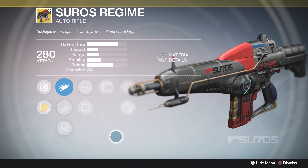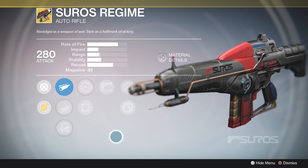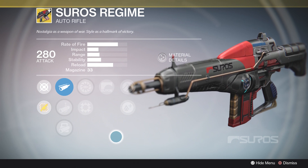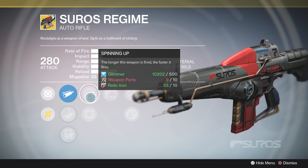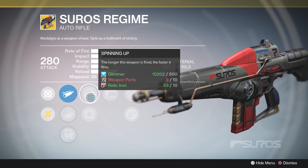Next up for our exotic weapon of the week we've got the Suros Regime. Suros Regime is a good weapon — it belongs to the high-impact archetype that recently got buffed in update 2.2. However, for PvP I just don't love it. The time to kill is a little too slow, and the penalty for missing even one headshot is that you're going to get melted by a Doctor Nope, a PDXR, a Hawksaw, a Hawkmoon, whatever. I just don't find a lot of success with this archetype, and the Suros Regime is included in that. Spinning Up does help — it allows the weapon to fire faster so you can put more bullets downrange and get more DPS quickly. But comparing it to other auto rifles or weapons from other archetypes, I just don't find it all that competitive.